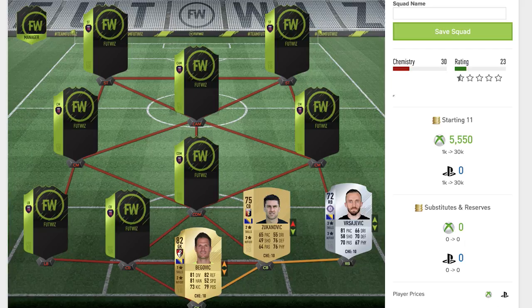Moving across to the first centre back, that's going to be Zucanovic. He's a non-rare gold, 75-rated centre back playing for Genoa — correct me if I'm wrong. He's got two star skill moves, three star weak foot. His pace is absolutely atrocious at 65, not the best pace at all, but he has got some pretty good defending and physical stats both sitting at 76.